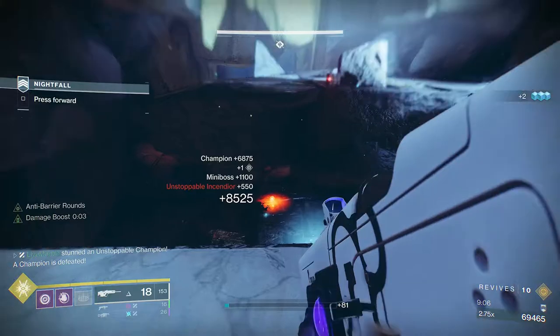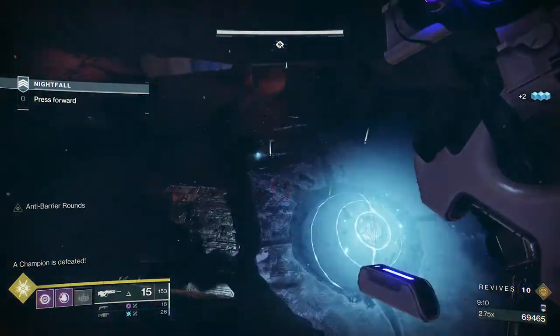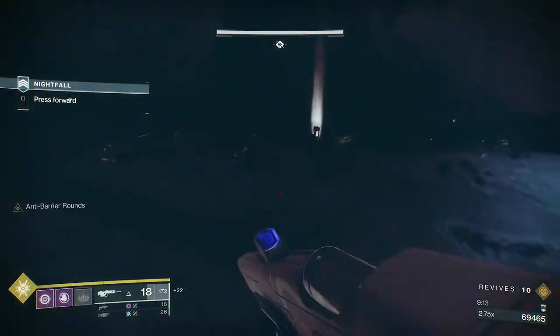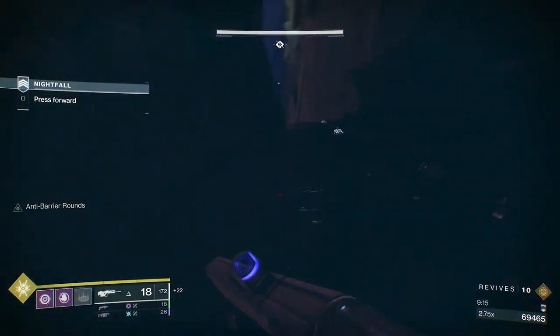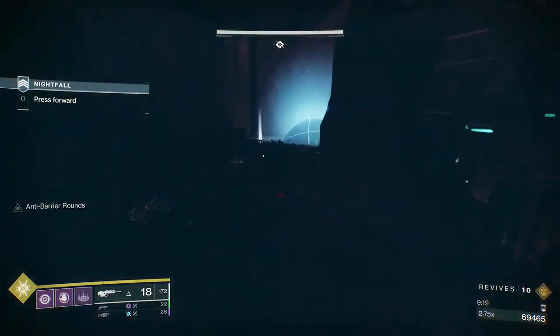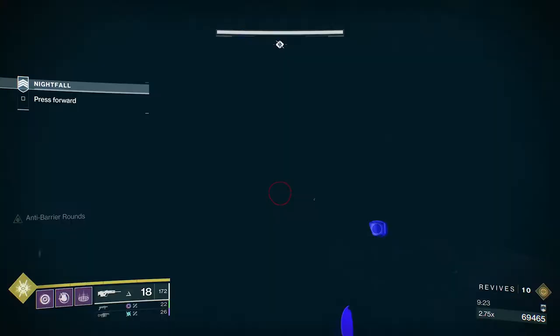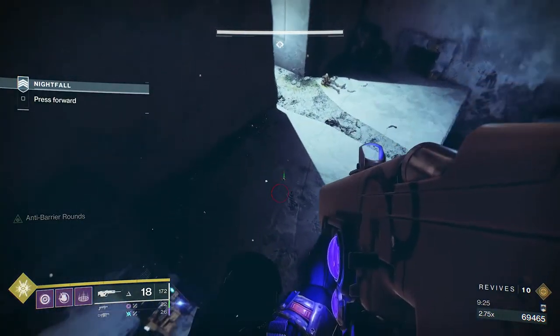Then you'll have these two champions down here. Take them from where I did — just be very careful. The Cabal barriers are fire, they're horrible to play against. Make sure you go and have a look — ammo is a big thing in here.